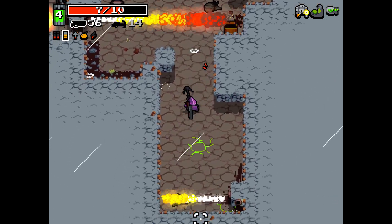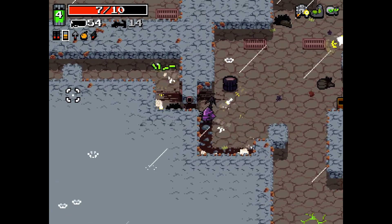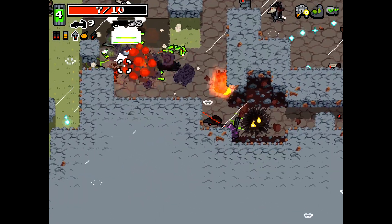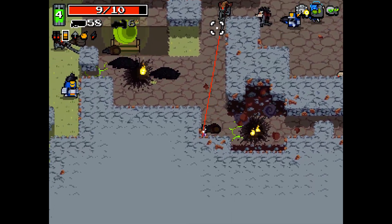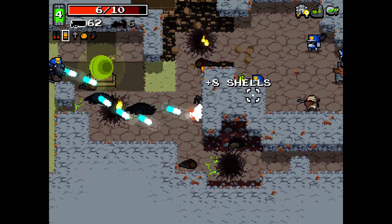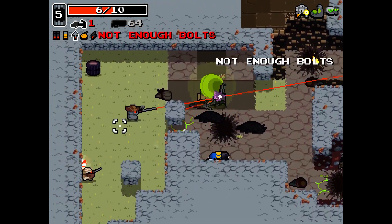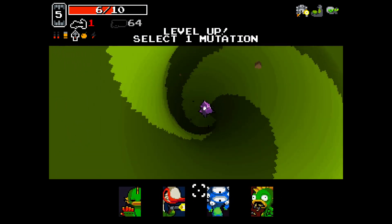The super crossbow shoots a burst — a set of five crossbow bolts, a spread of them, which is a good way of putting it. I don't have enough ammo — that's actually not good, just so you know.